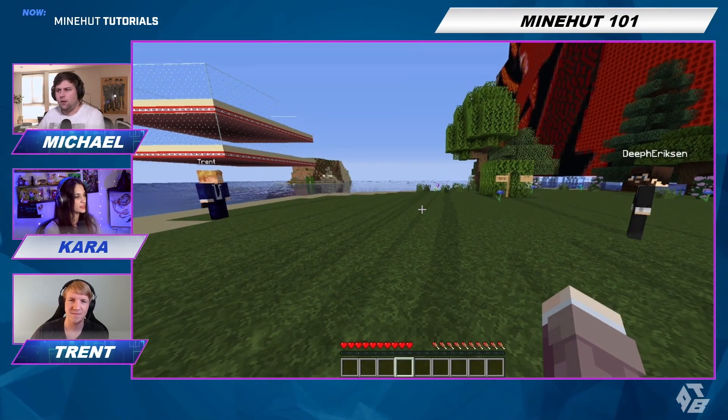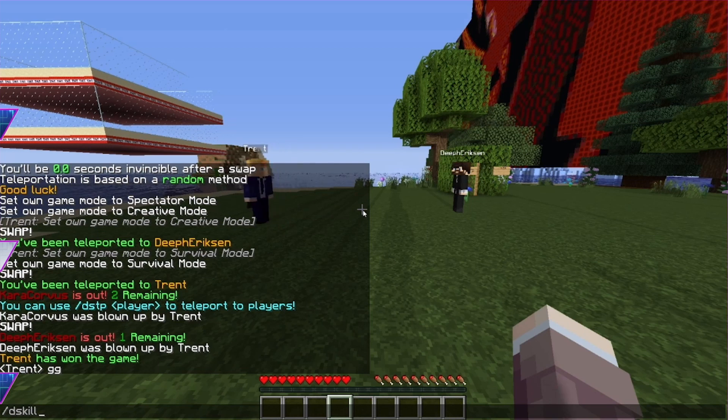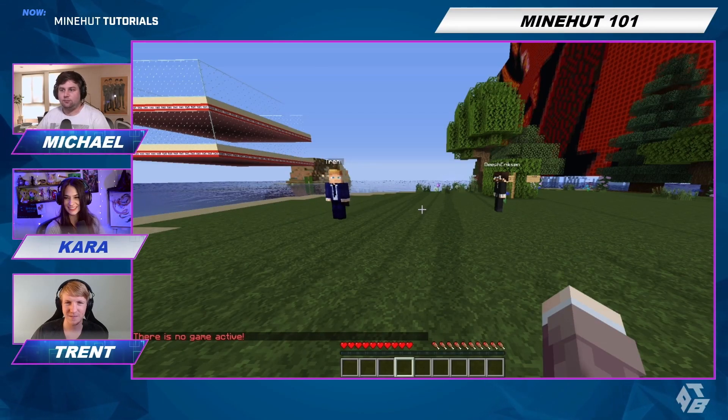Exactly. And if you're playing the game and you just don't want to play anymore, you can do DS kill and that'll eliminate yourself from the game. And if you just don't want anyone to play, you can do DS stop and then the game will end. It's the safe word — DS stop.